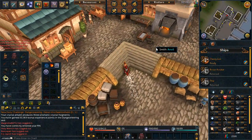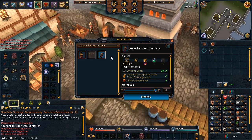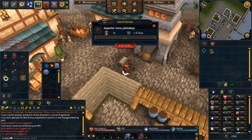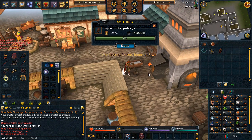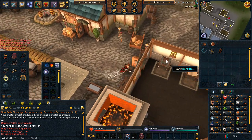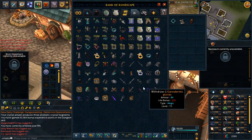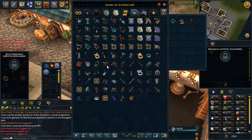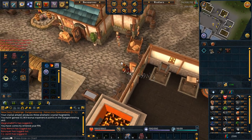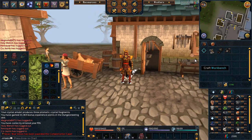Let's go over here to the anvil and make some untradeable superior Tetsu legs. Let me just get out the full set. There we go — full Tetsu, baby.